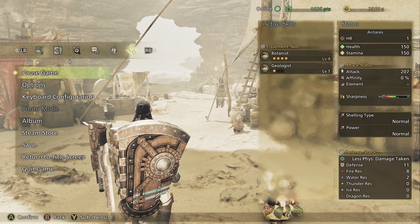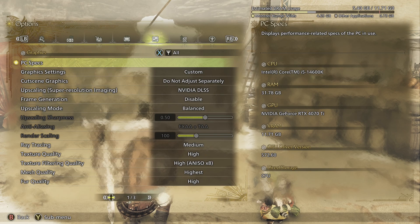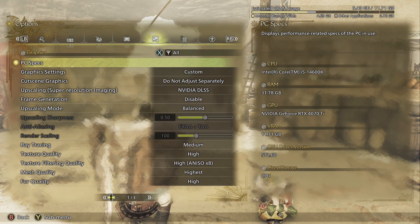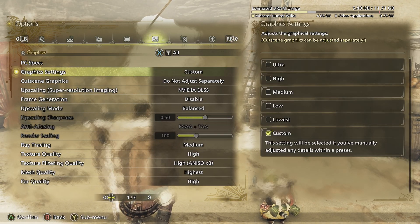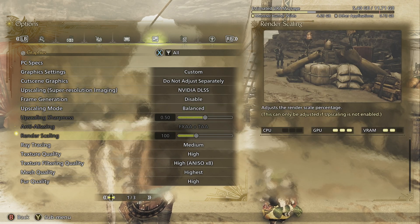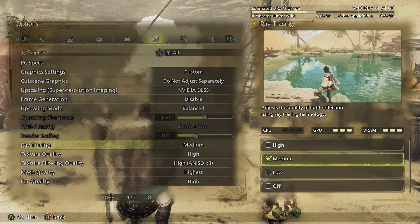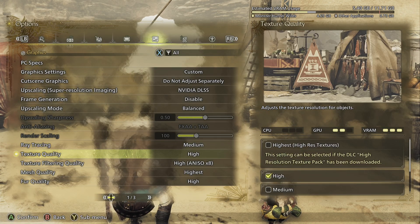I think we were all a bit surprised to find performance issues cropping back up with the full release of Monster Hunter Wilds, especially considering that the beta ran pretty flawlessly. I stuck everything on Ultra, had no issues, it was constantly running above 70 FPS, even without frame generation. But with the full release, I've had issues, and I know a lot of other people have too.